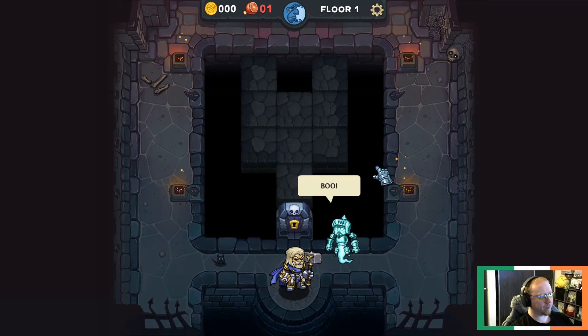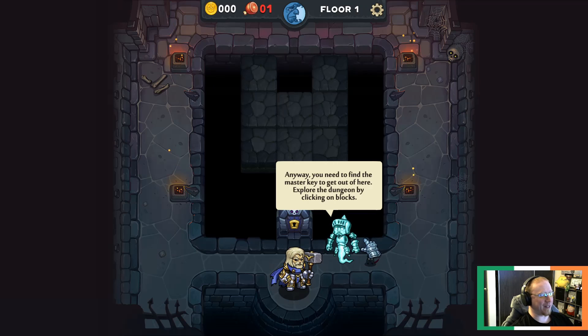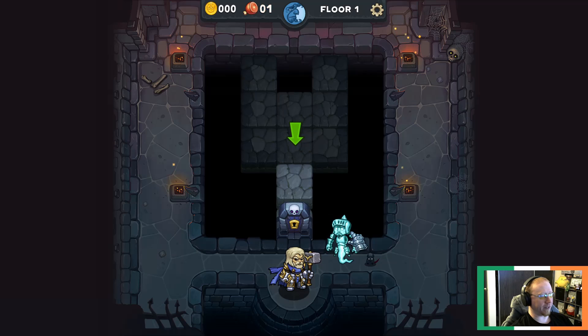'Come out and fight, filthy spawn of the underworld!' A ghost says: 'Used to be an adventurer like you, but I slipped on a wet crypt floor, broke my knee and starved to death. Maybe I should sue. Anyway, you need to find the master key to get out of here. Explore the dungeon by clicking on the block.' So you don't move around in a traditional sense - you don't use arrow keys. It's kind of like a tile uncovering game.